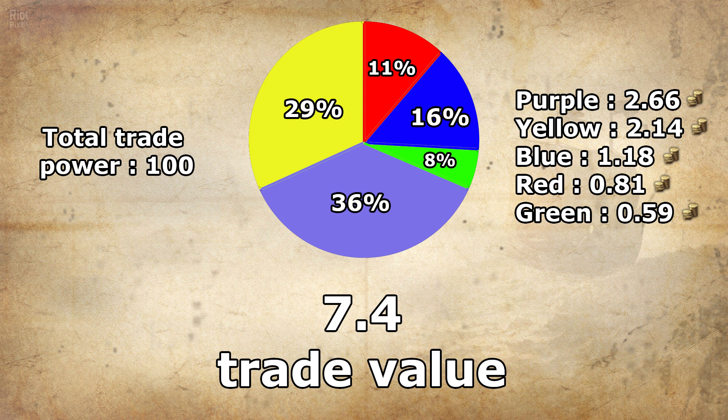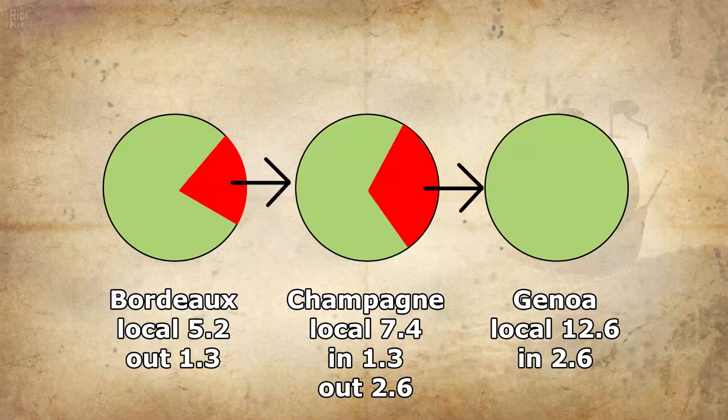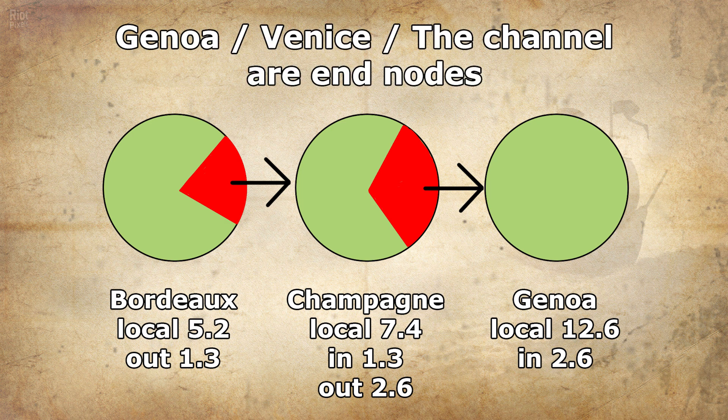If you have 100 trade power in the node you get everything; if you have 50 you get half, and the rest of the countries split the remainder between them. What makes trade complicated is that each trade node can have other incoming or outgoing trade nodes linked to them, and any country can transfer the trade value to or from any node, so the value in a trade node is constantly changing. The exceptions are the nodes of the Channel, Venice, and Genoa, which are end nodes, meaning trade value cannot leave.